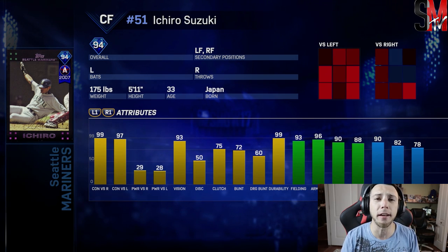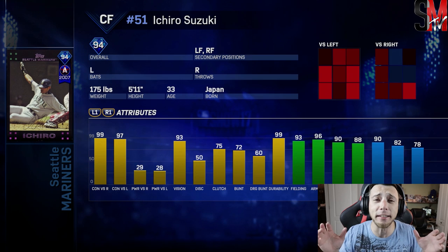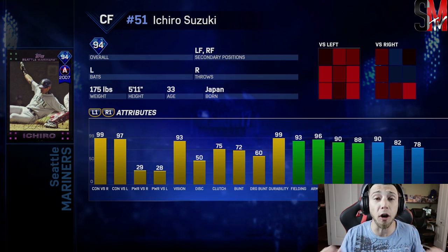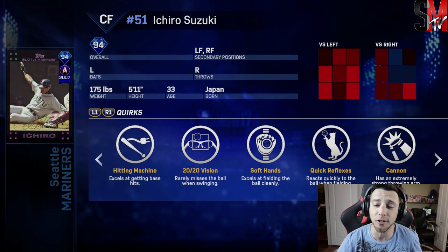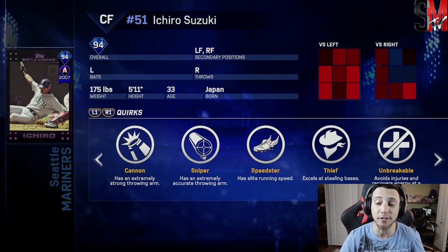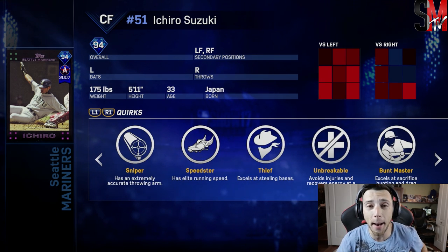They just celebrated his career the other night at the Marlins game. I feel like the dude is 50 years old — he's been doing everything forever. Ichiro's got hitting machine, 20-20 vision, soft hand, quick reflexes, cannon, sniper, speedster, thief, unbreakable, and bunt master. He's got a few quirks.